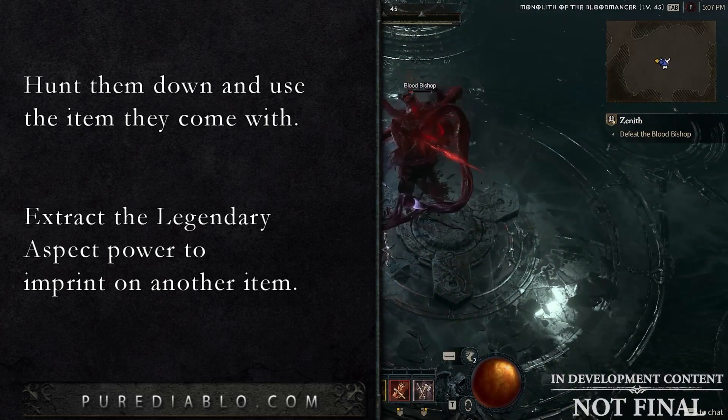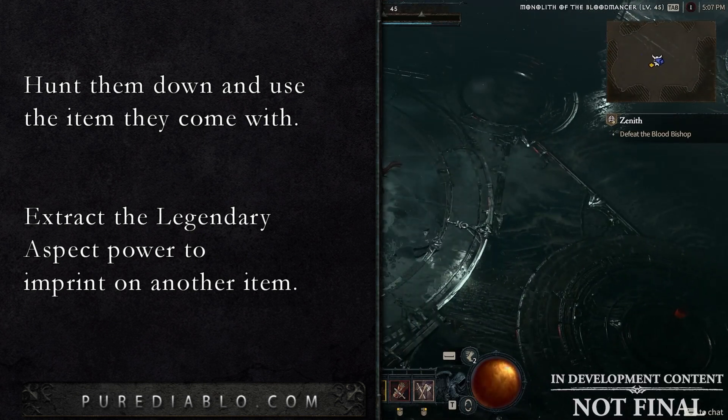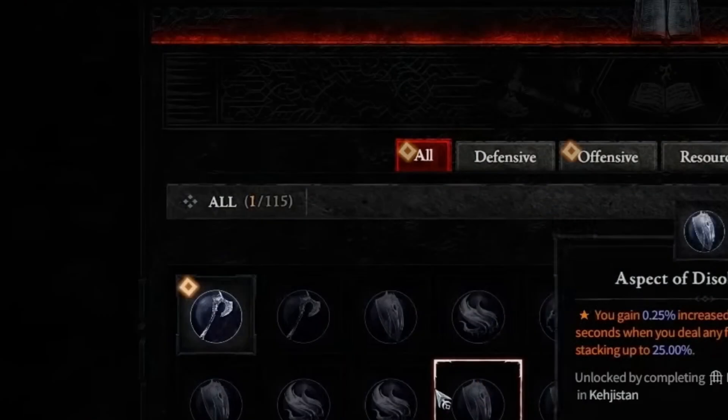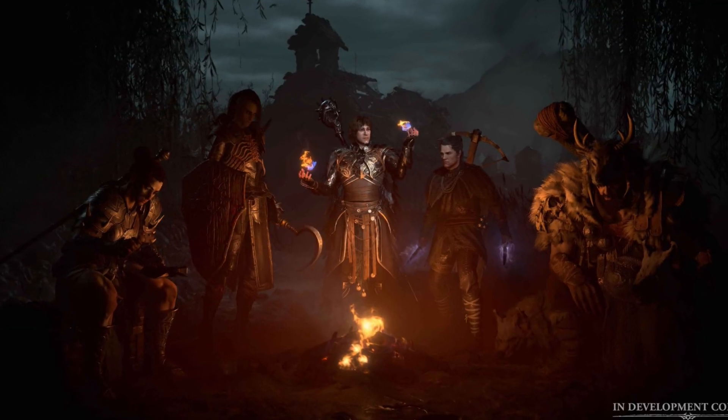A benefit of the Codex of Power is that every one of the 115 powers you collect in the Codex are shared account-wide. This means that completing all the dungeons with one character, even to get aspect powers you may not want or need, could benefit all your characters or new characters you create.